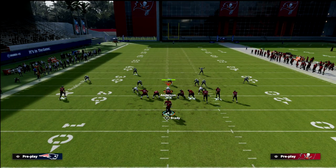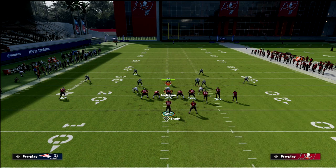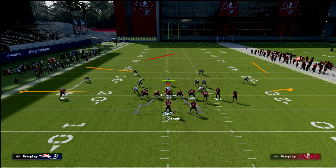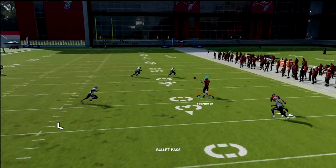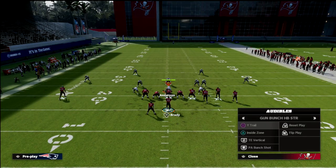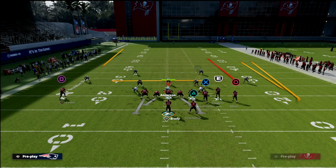Out of the PA butt shot, drag the tight end, flat Chris Godwin, put Scotty Miller on a post, and wheel the running back. What you get is great check-down reads, and if the defender isn't user-controlling the route to the running back, it's almost always going to be wide open. There's a lot of freestyle potential out of this formation.